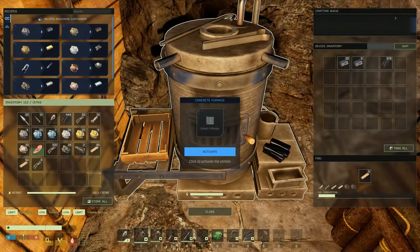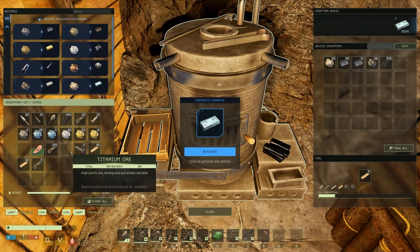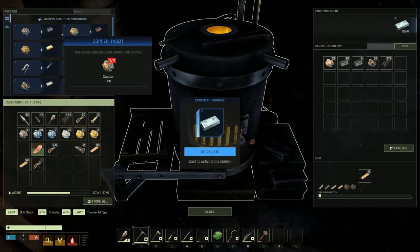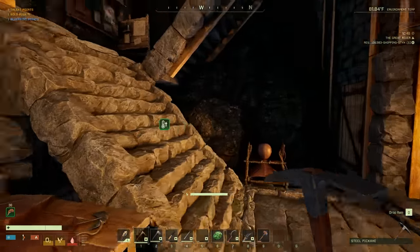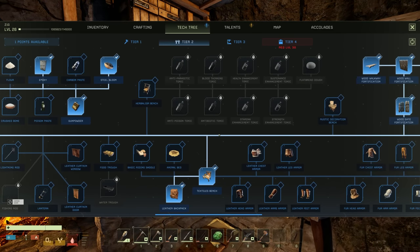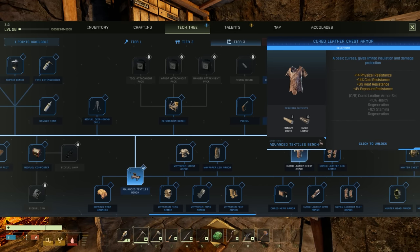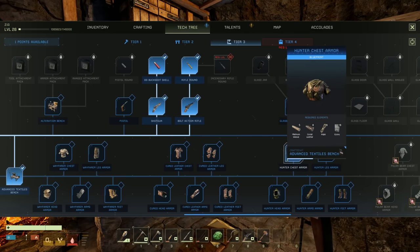Let's see how to smelt these - platinum takes five ore for one ingot. Oh, that's gross. Five titanium ore for one ingot too - oh that's terrible. So that means armor is super expensive. It takes platinum to make regular leather stuff - are you kidding me? Why does cured leather chest armor require platinum weave? I don't even understand this.